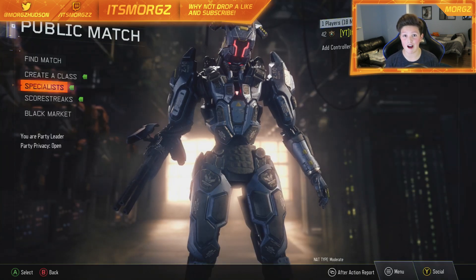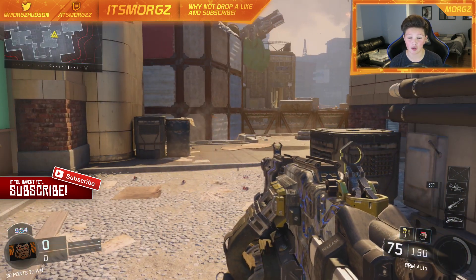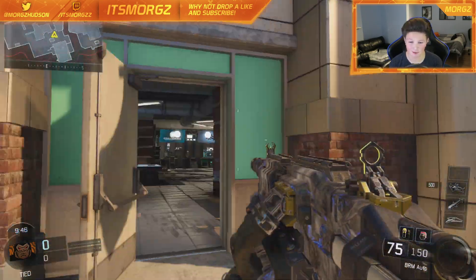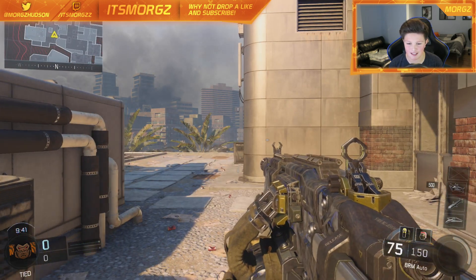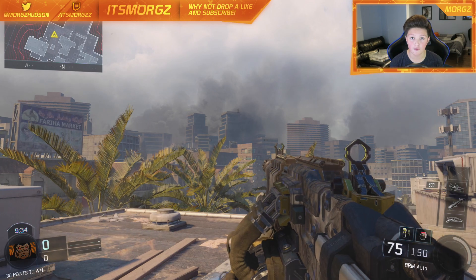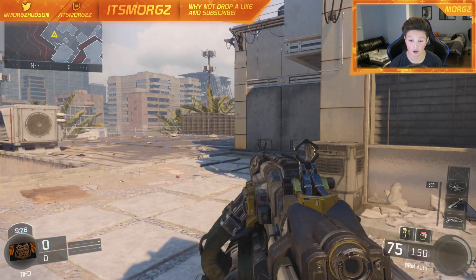So here we are on Breach with this camo, and I have to say it looks godly. I don't normally use the BRM, but this may convince me to because the Storm camo looks insane. I'm spinning so I can show you more of the actual gun. It has a black and gray color, but you can see lightning strikes and all the clouds moving, which just looks insane. I've seen a few YouTubers get this Storm camo, but I've never actually seen it in action — it looks pretty awesome.